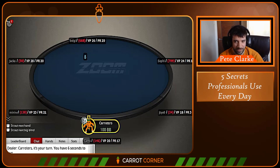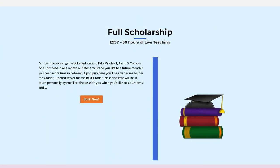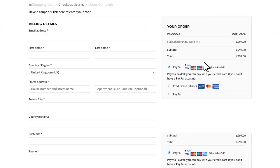I'm really happy but also really sad — sad because this April it's going to be the last chance to experience the Carrot Poker School in a live university-style format. After that, the school is switching from a live format to a professional video course on sale at carrotcorner.com. I'll be teaching each grade in two hours, Monday to Friday, 3pm–5pm UK time (10am–12pm Eastern, 7am–9am Pacific). Grade 1 runs April 11th–15th, Grade 2 April 18th–22nd, and Grade 3 April 25th–29th.